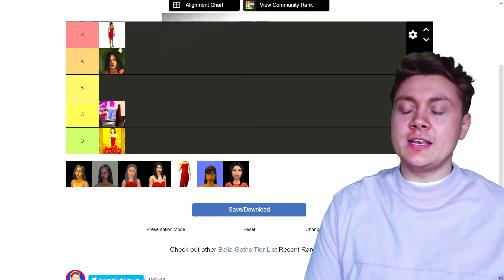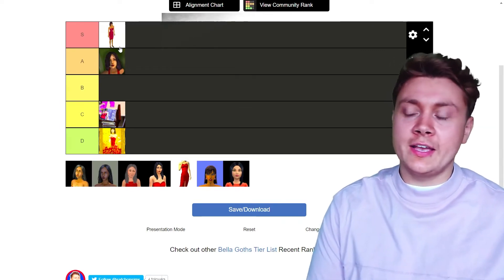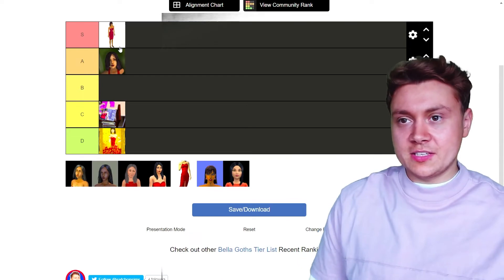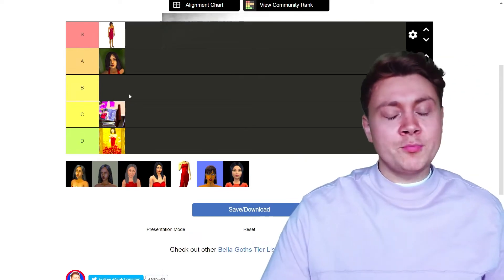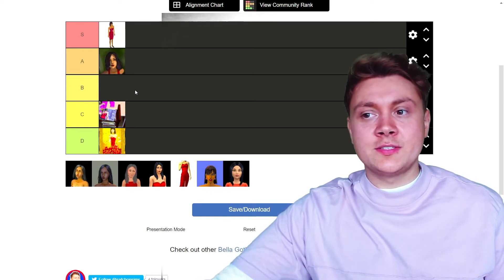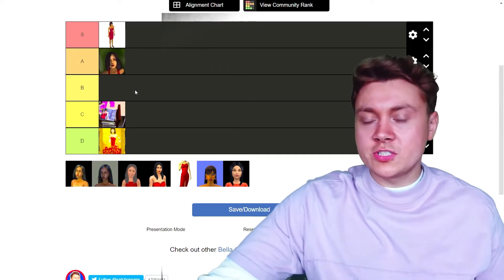I wonder if it was just like a producer or somebody who worked on Maxis's Sims team back in The Sims 1 days in 1999. They were just like, we've got to get this random NPC on the game, and they just randomly made this girl and she became like the most iconic Sim. It is mysterious. I think Plumbella does have a video on the history of Bella Goth — 99% sure she does. If she does, you've got to watch it because it is a good one.